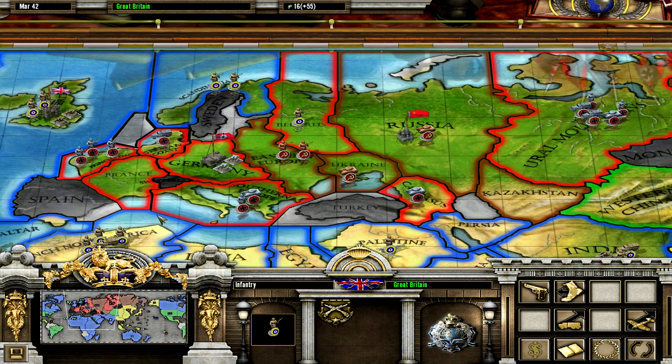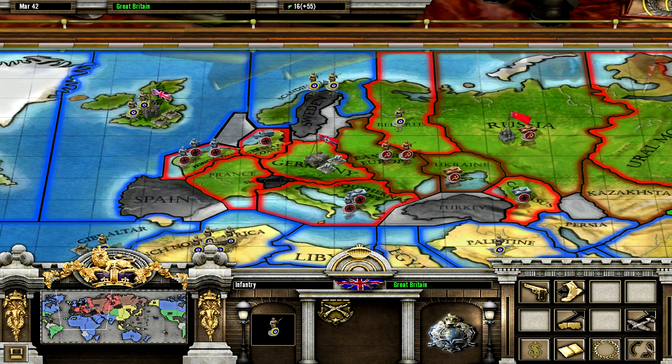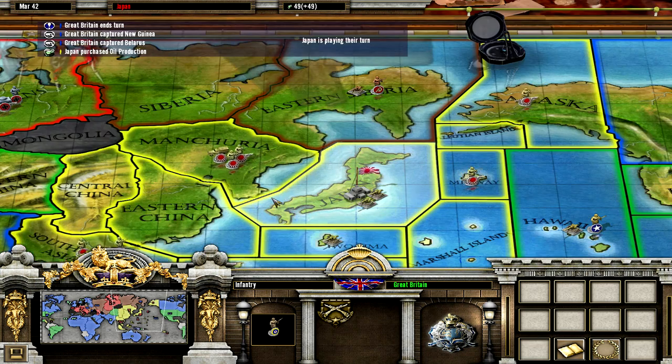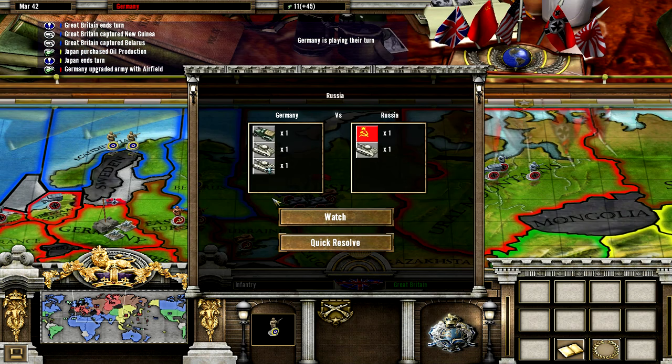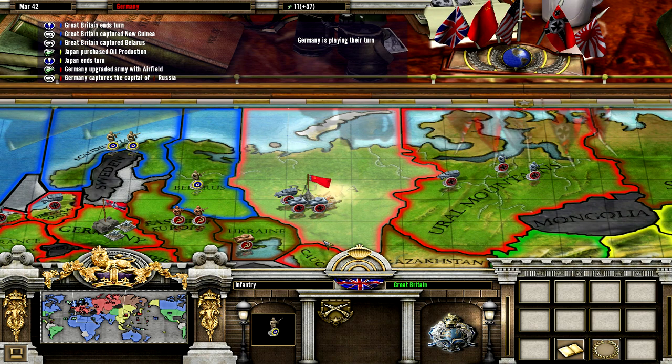Germany is stuck in the Ural Mountains with tanks, of course. Japan did not attack India — that's good. Germany goes for the Soviets again and they win.